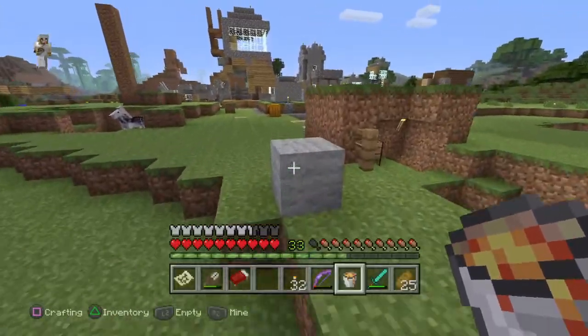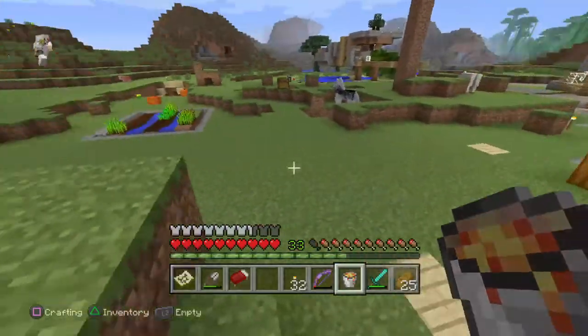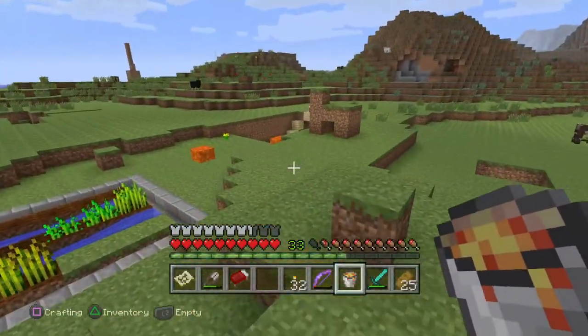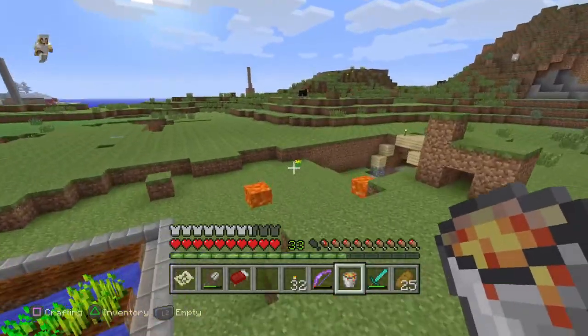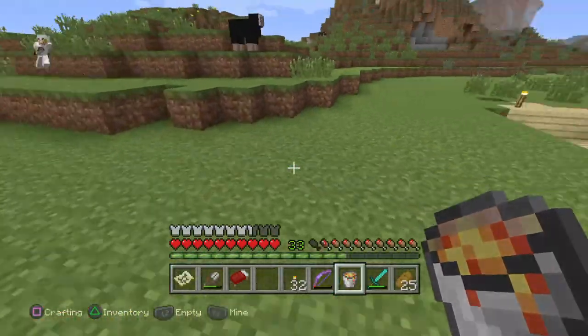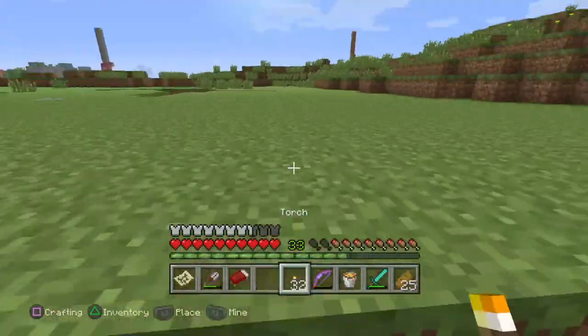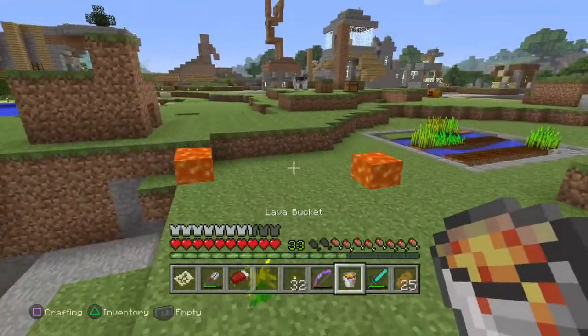I don't know if that many people know this, but people know when you put lava at the spawn point, it'll say you can't put it here. But I found a way how to put it, and this can also be an infinity lava source, because you can just get more buckets and pick up the lava, say if you're trying to make something that needs a lot of lava.